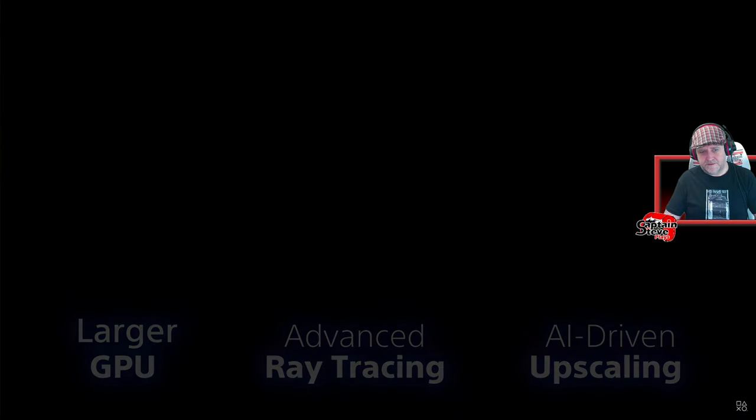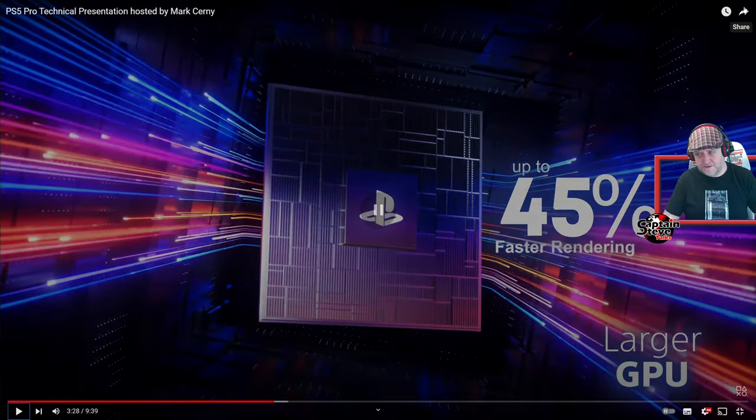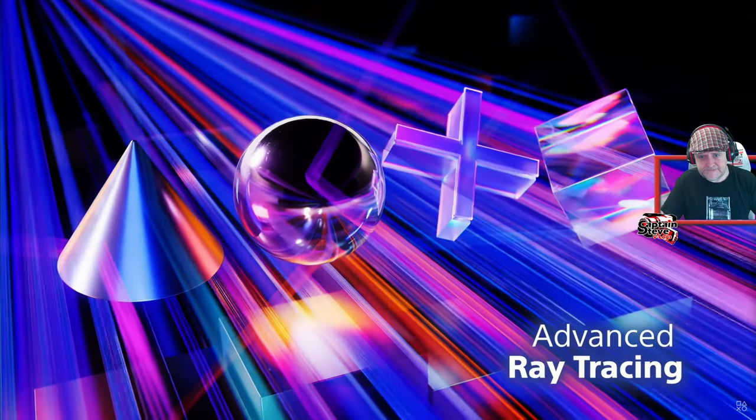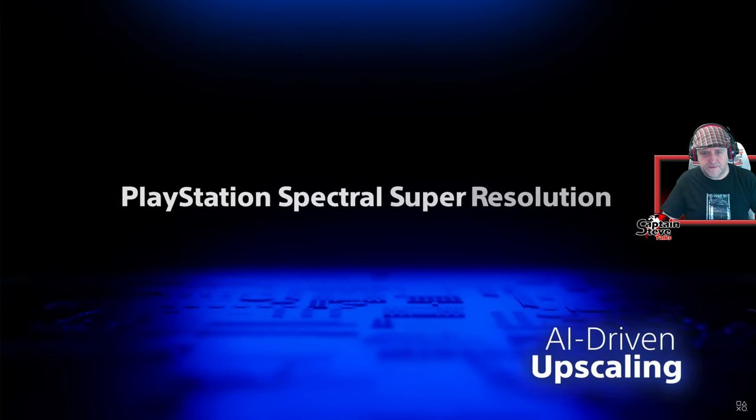We want to give players the graphics that game creators aspire to, at the high frame rates players prefer. PS5 Pro substantially improves over PlayStation 5 in three ways — the 'big three.' First, we made the GPU much larger and increased the speed of the memory it uses, resulting in rendering that's up to 45% faster. What is this new GPU? I'd imagine it's AMD, but is it close to a 7900 series graphics card? Because the latest AMD 7900 series cards are about four times faster.